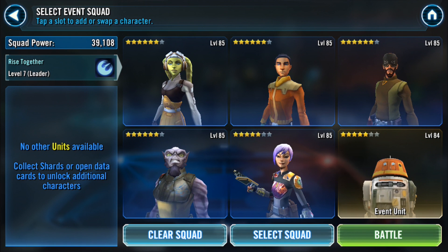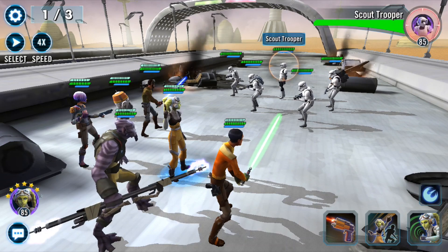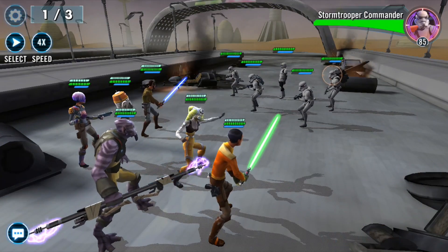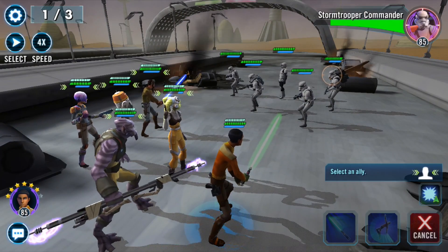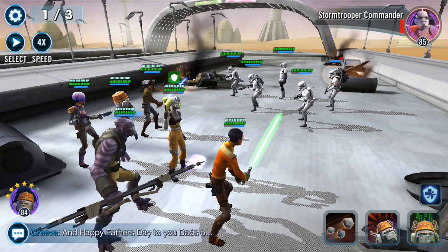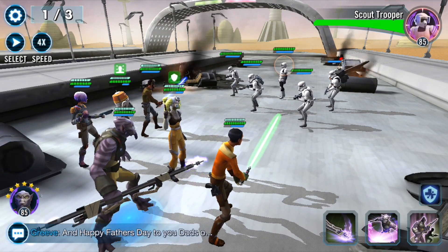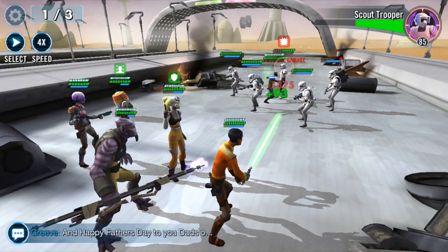Everyone else is modded for the tier seven of the Throne event, which I'll be doing in a few days from now. So let's take out probably the Stormtrooper Commander. I like to assist with Ezra first, and I also like to call to assist Chopper to reduce cooldowns and give my teammates buffs.